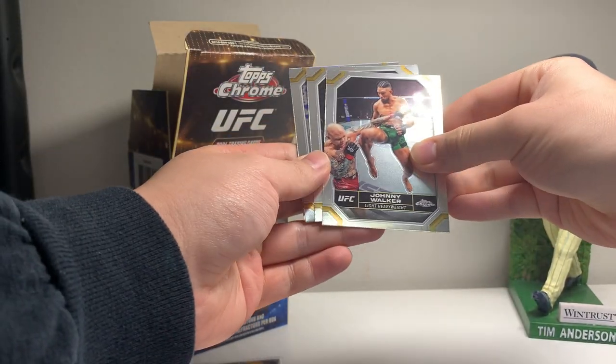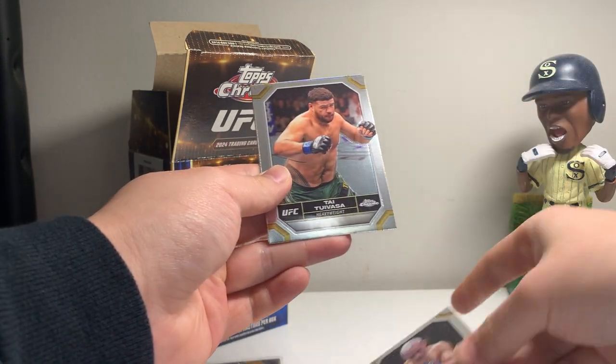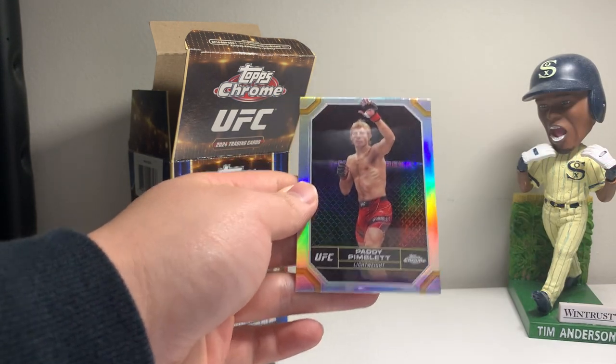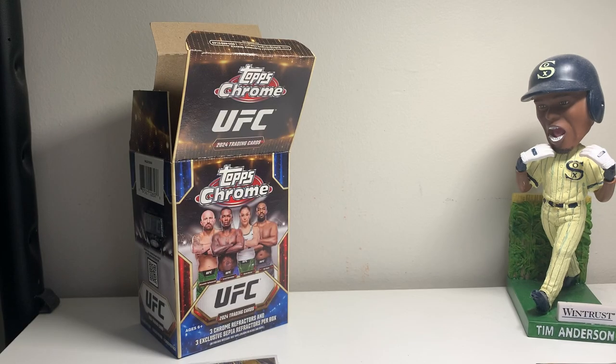And got just a refractor in this one — Johnny Walker, Elvis Brenner rookie base, Ilia Topuria, and a Patty Pimblett refractor. Pretty cool and popular — nice one there, Patty Pimblett.